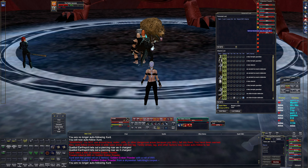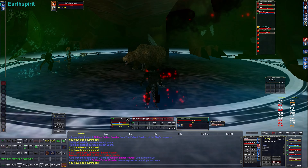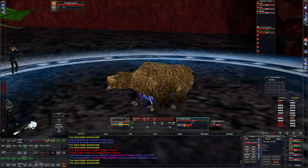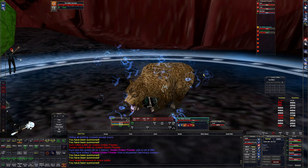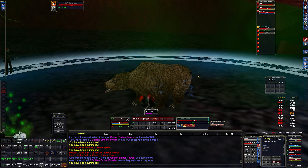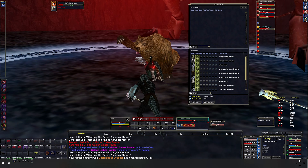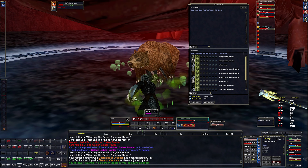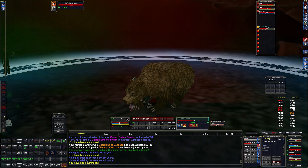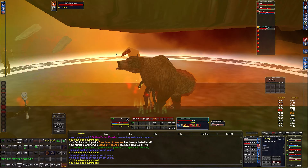We're gonna back them up just slightly. Every time I move I get summoned if I'm not standing directly under him - doesn't seem right, but whatever. I can drop some DoTs on this guy - nice, and bond on him. There we go, nice.